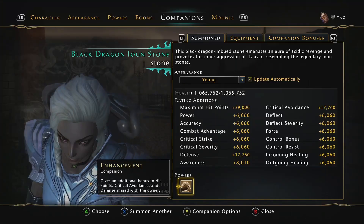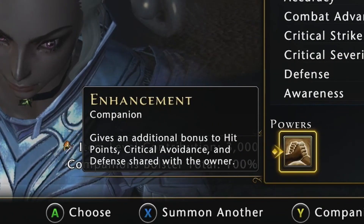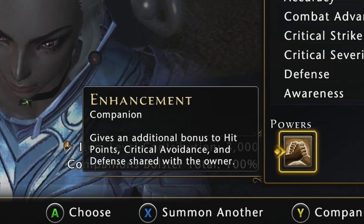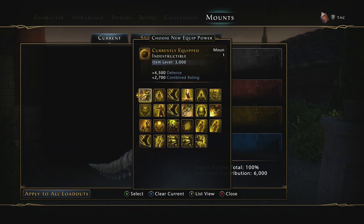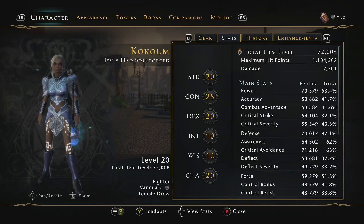And lastly, the Black Dragon Ironstone, with HP, defense, and crit avoid. This is the one I would highly recommend for a fighter tank, and it works perfect on my build, as I'm actually capped on awareness rating but not defense. I'm currently using defense potions to make up that last bit of rating, so I can use no potions and switch out this mount bonus for crit avoid instead, to perfectly balance the extra augment stats.